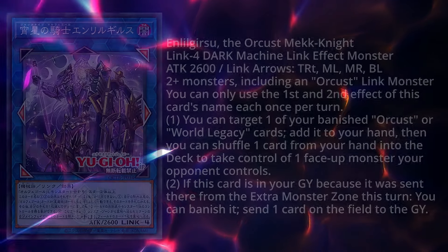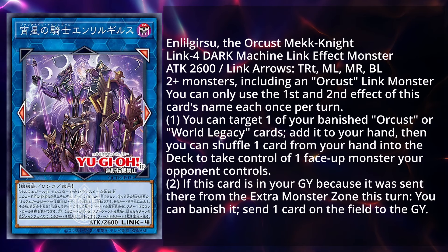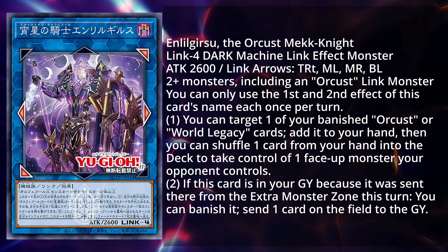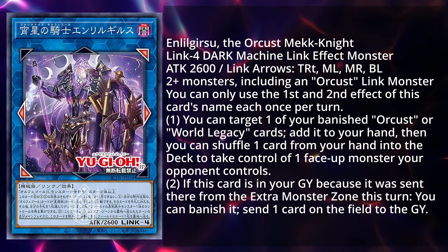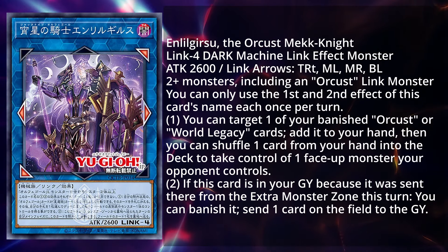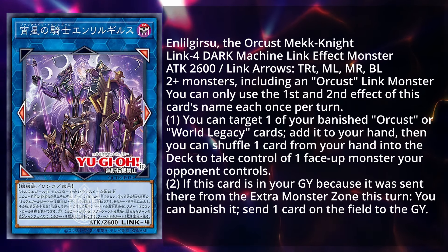For the second Orcist link monster we're getting, it is actually a very useful one that you're going to be playing over Orcustrian nine times out of ten. Lio Greezu, the Orcist Mech Knight, is a Link 4 dark machine effect monster with 2600 attack. The link arrows are top right, middle left, middle right, and bottom left. It takes two or more monsters including an Orcist link monster. You can only use the first and second effects each once per turn. The first effect lets you target one of your banished Orcist or World Legacy cards and add it to your hand.